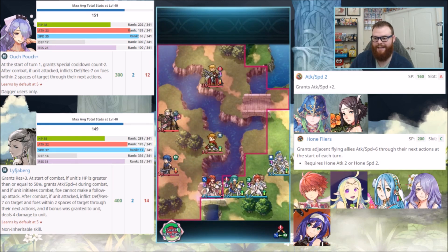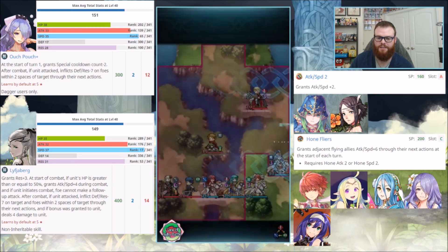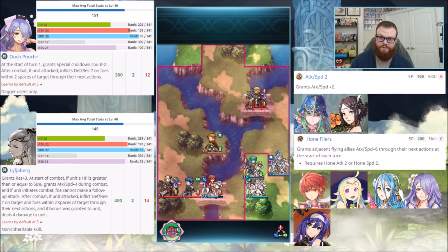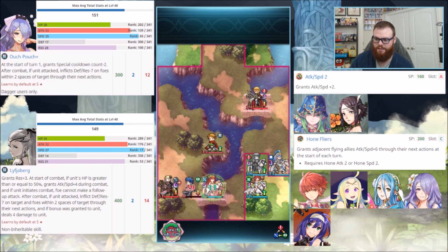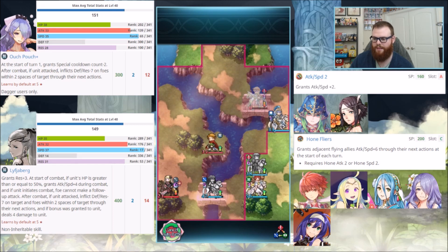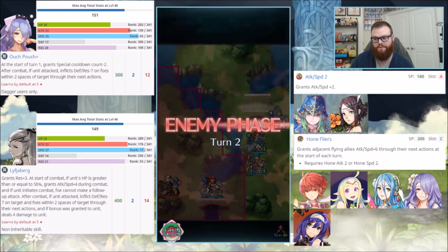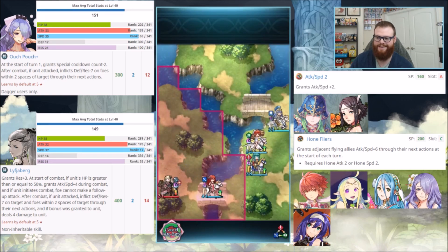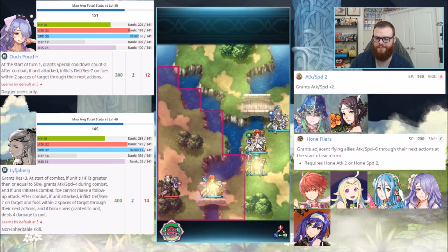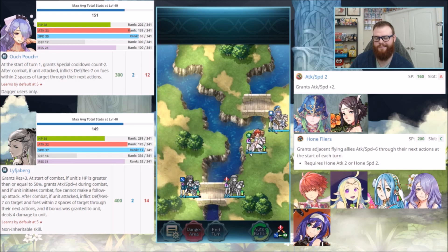I think Choose Your Legends right now kind of helps prove that people like Camilla. But if you're just looking for the best colorless flyer free-to-play unit that you can build up, you're going to want to go with Eir, at least for the time being. Hone Flyers is a very good skill, so if you ever need it, Camilla will be Grail-available at some point. You definitely don't want to fodder Hone Flyers off any of those other five units just because of the rarity — it took me about a year and a half to get Hinoka, believe it or not.